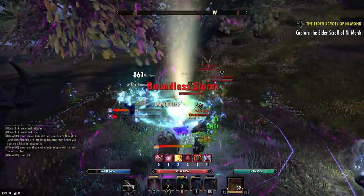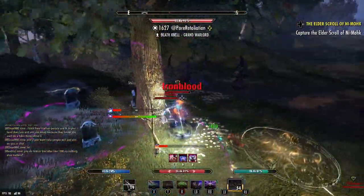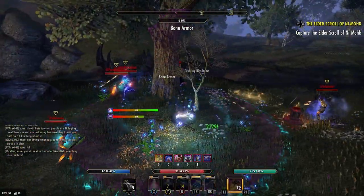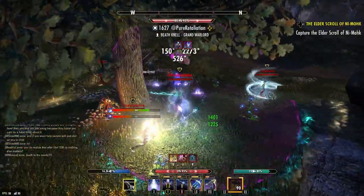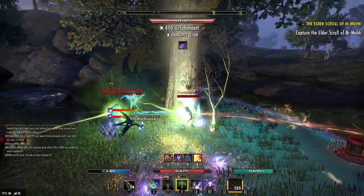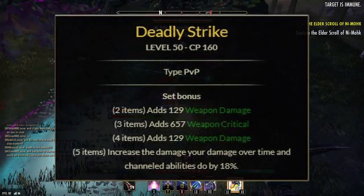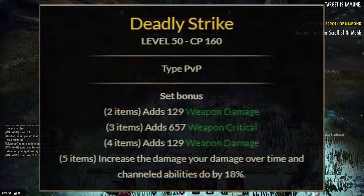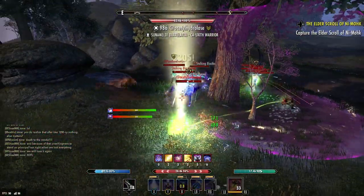The first couple of sets I'm going to mention are primarily for the DK. Most people who watch my channel are DK mains or enthusiasts, but we will get into sets applicable to any magic class. Sorry stamina folks, now it's our turn. The first set is Deadly Strike — a phenomenal set getting the hybridization treatment. It gives weapon damage, weapon critical, and all your DOTs do 15% more damage on the PTS. All these are hybridized, meaning you get the spell crit as well as spell damage buff.